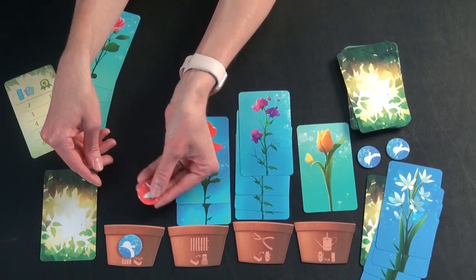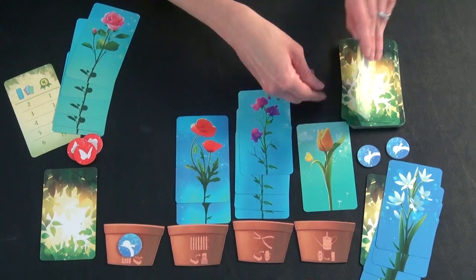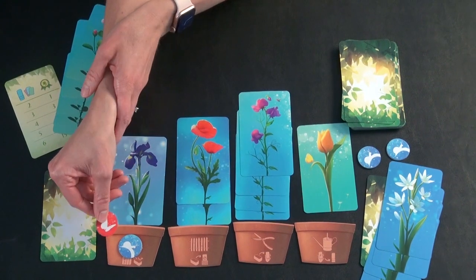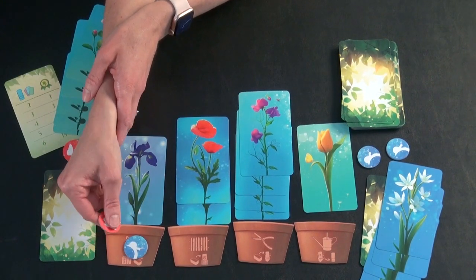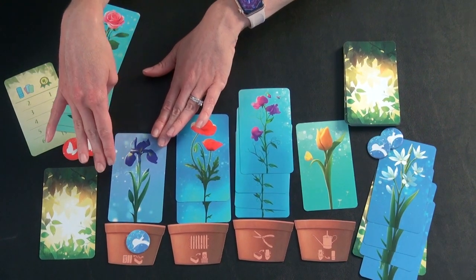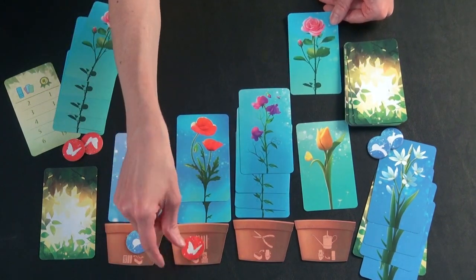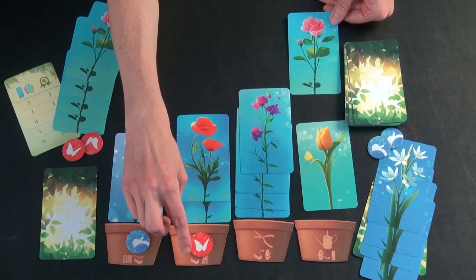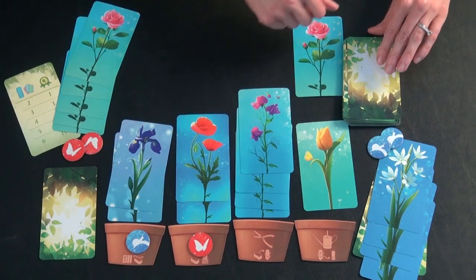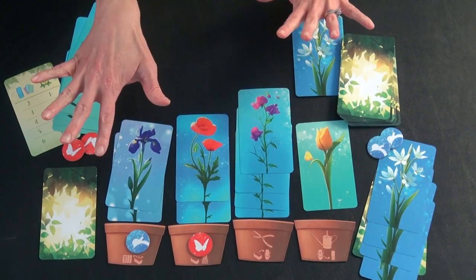Also, the other person cannot use the same power on their turn. So if red wants to use the rake on their turn, they cannot — it's one person at a time. For example, if red draws a card and then draws bad luck, they can place a fence token here so bad luck doesn't count and they get to go again. They got another good flower and then bad luck again — they can't play another token there, so their turn is over.